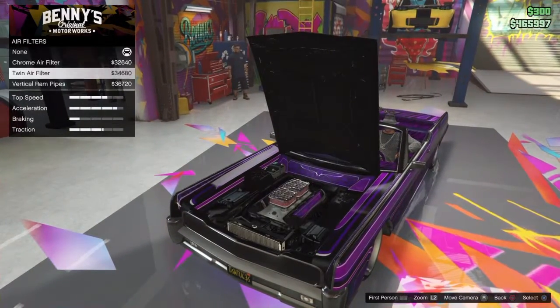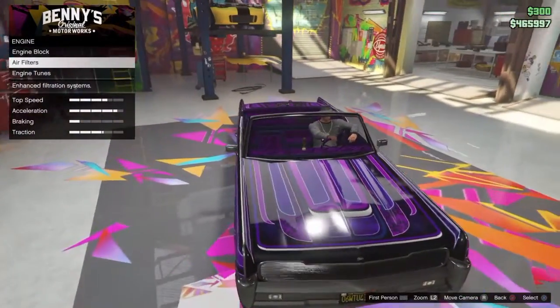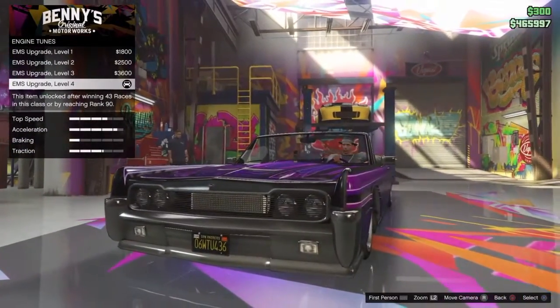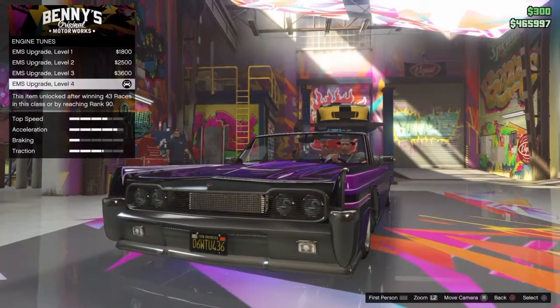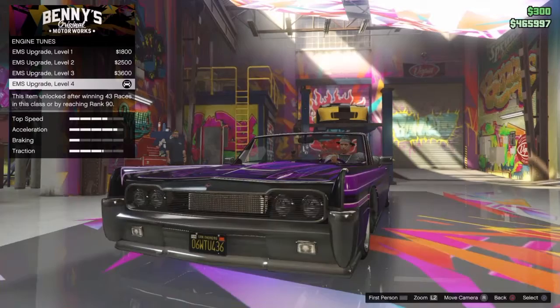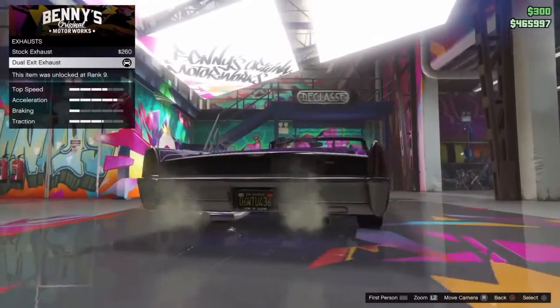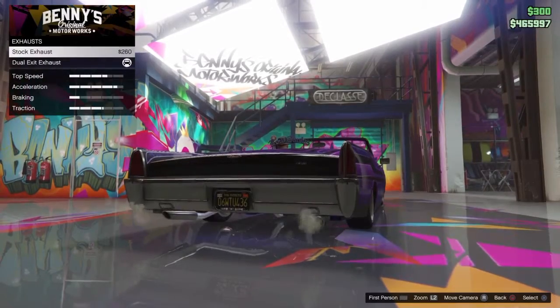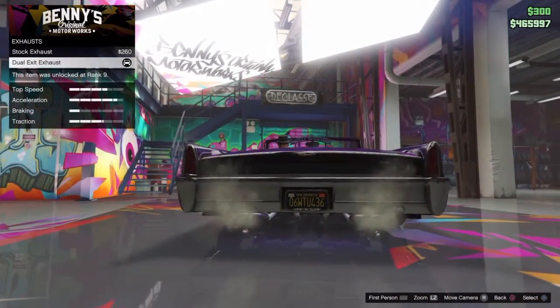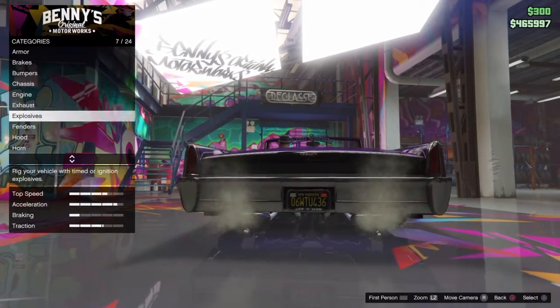Air filters — I didn't get no air filters. I might get some later on. Engine tunes — I did get the most expensive one, cause this car is slow. I had to do what I had to do to make it go faster. The exhaust — I put dual exhaust on this. I thought it looked way better than just a single.